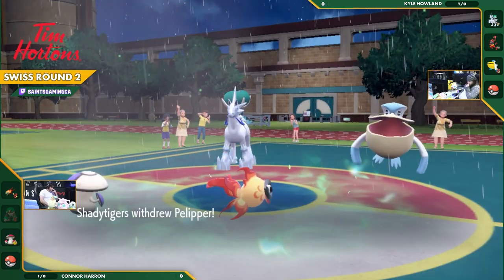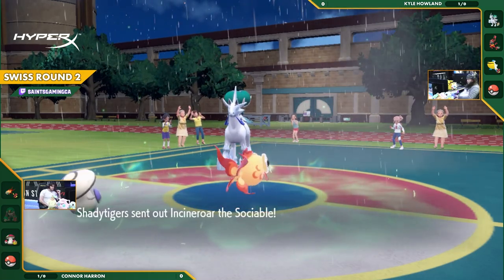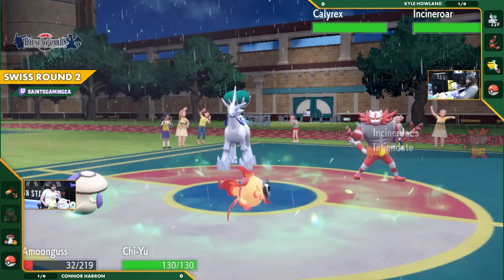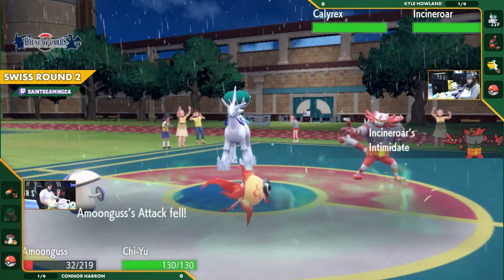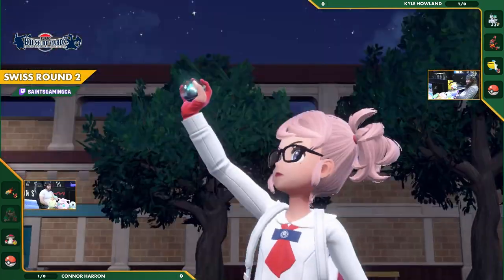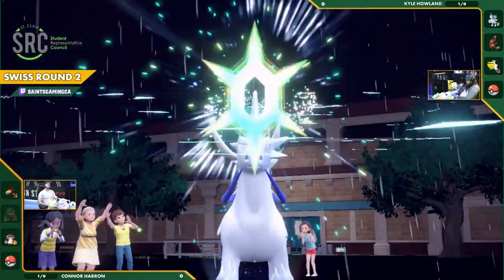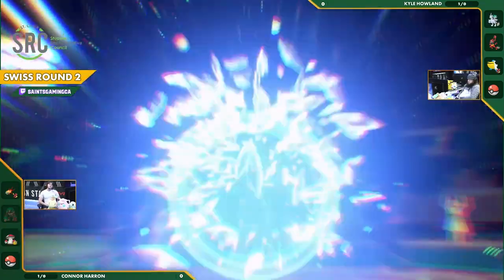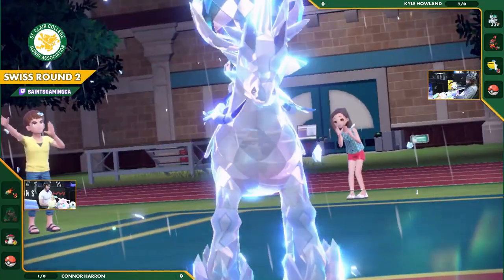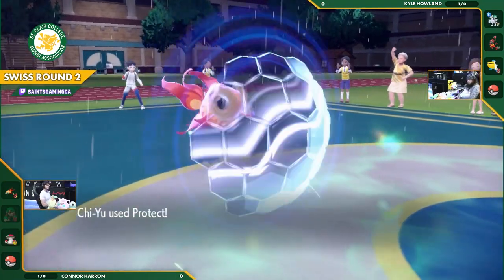Unfortunately Connor has absolutely nothing to clear the rain — no drought setter, no Torkoal to set up sun, no Charizard to clear weather. Rillaboom comes back out, gets Intimidated, but that won't affect special attackers too much. A Parting Shot would put him in a bad position. Kyle looks to go for a finishing blow, going for a Tera Water on Calyrex — even further resisting Chi-Yu's fire threat.